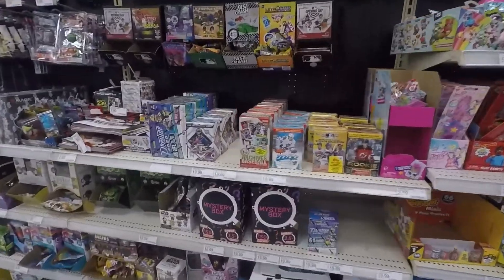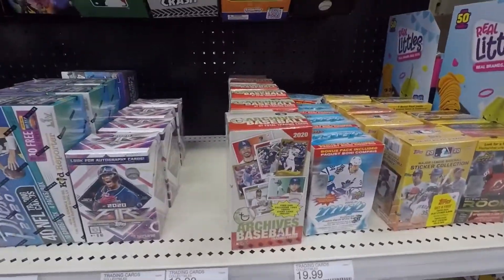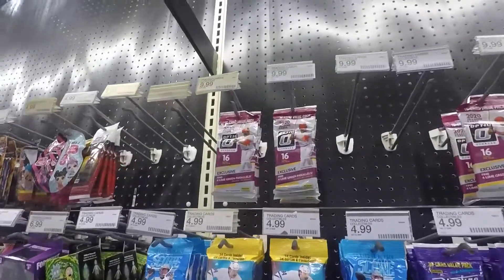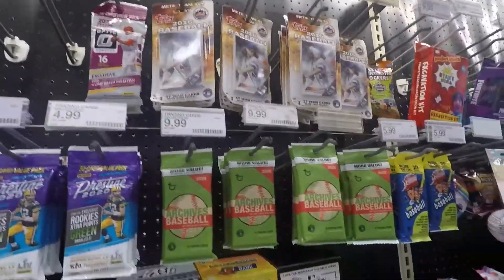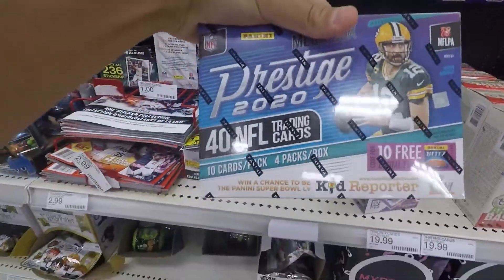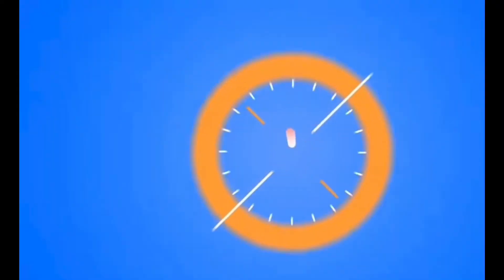Now stepping into the Target right across the road, we found Prestige Mega Boxes, Archive Blasters, Fire Blasters, Optic Fat Packs, and Archive Fat Packs. When we searched through those, we found a Robert. Accidentally dropped the Mega Box right there, and on back to the studio.